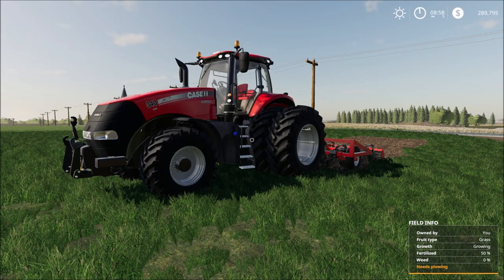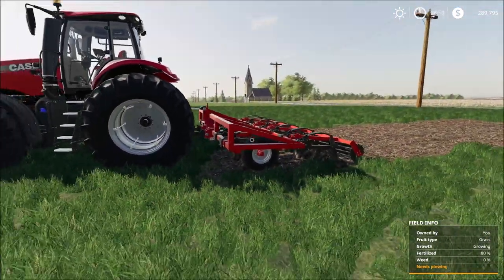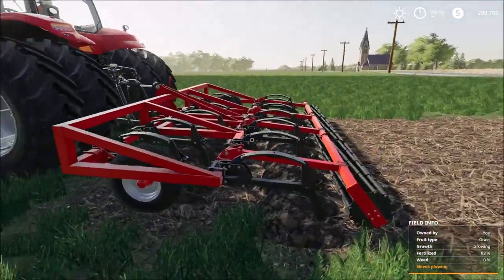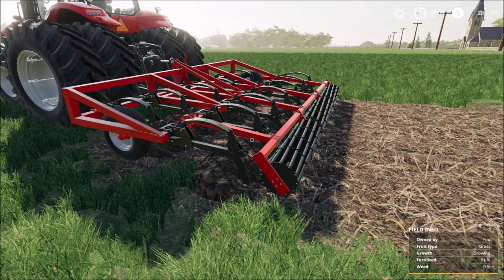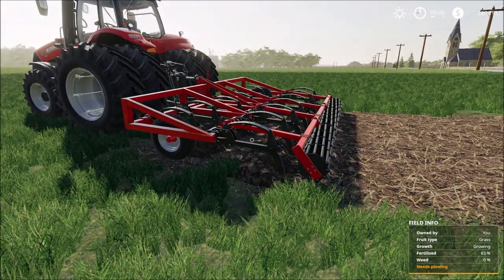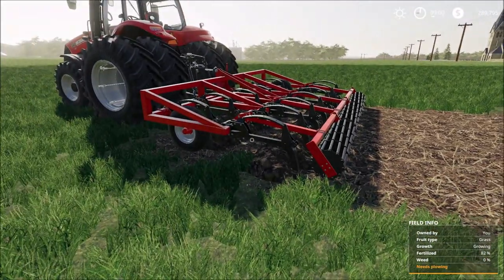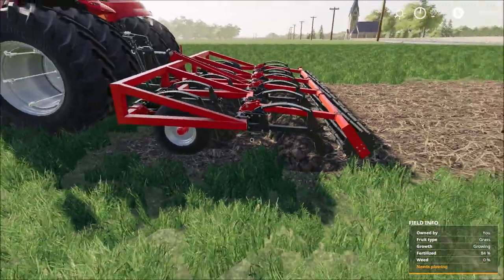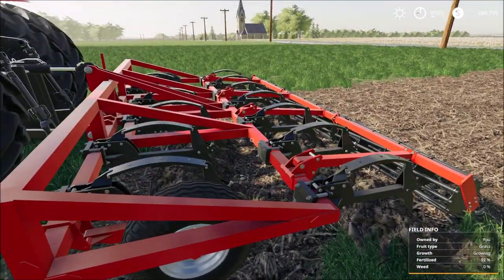Hello everyone and welcome back to another Farming Simulator 19 video. Today we are going to do a video on a mod contest mod that Steenkamp Modding created. We are going to look at the Rovic Leers Ripper. Rovic is a company in South Africa — they make rippers, cultivators, and planters. Steenkamp Modding is also a South African modding company, which is why they put this nice mod together.